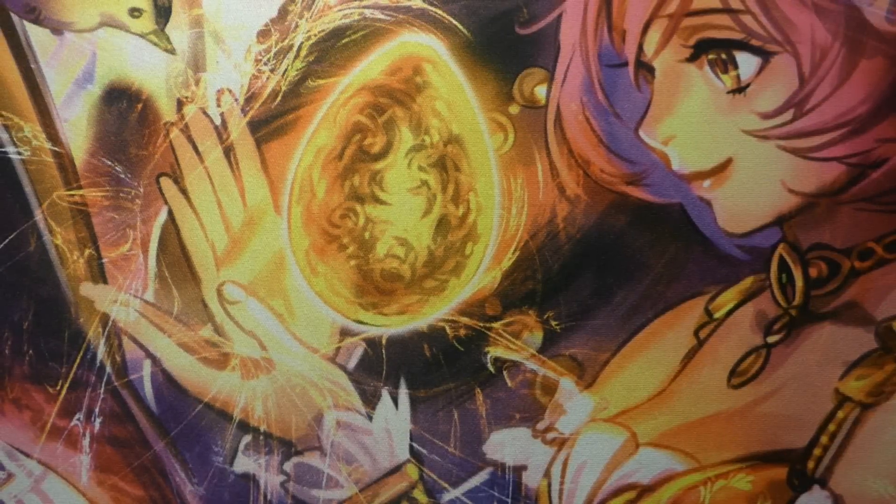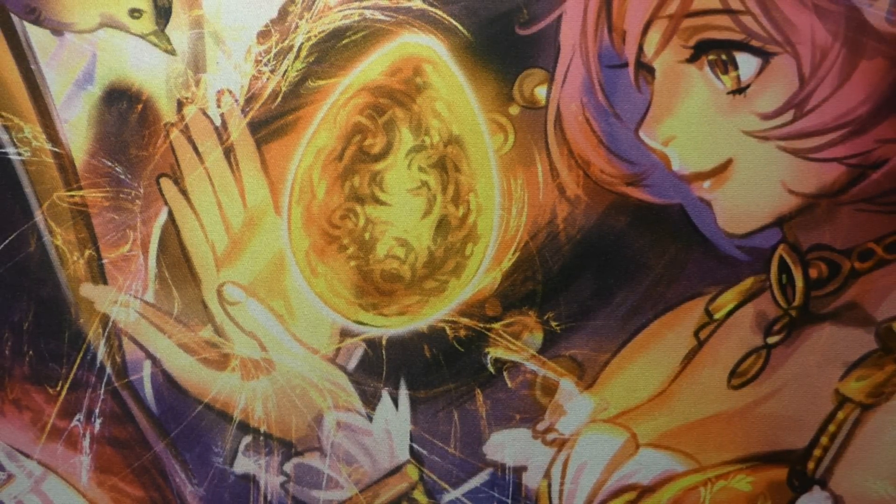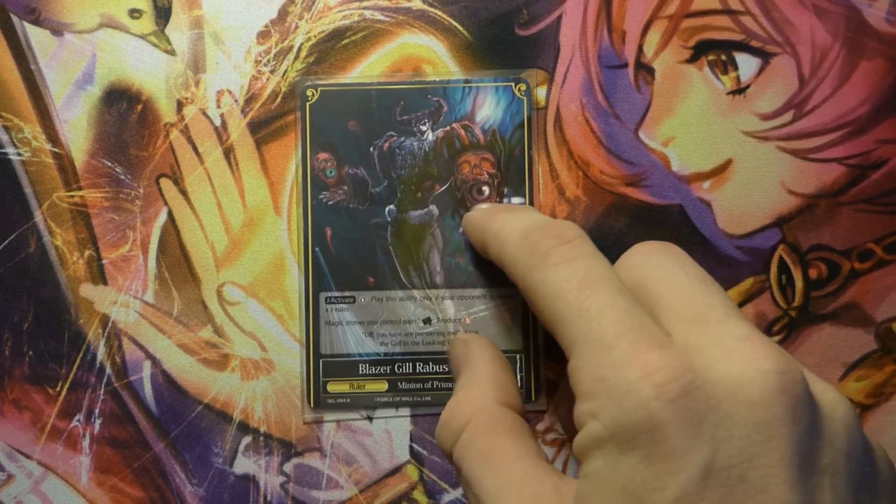This week we have Blazer Gilrabus slash Alice the Saint — Alice the Saint of Healing. Let's just dive right into the deck and get our hands dirty. Taking a look at the ruler, we have Blazer Gilrabus.